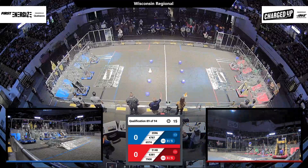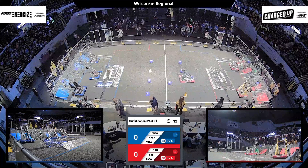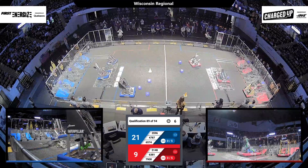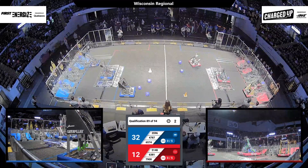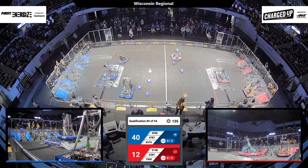Three, two, one — autonomous mode has begun. The programming and control period is underway. We're seeing the red alliance, with team 7900 Trial and Terror, looking for scores and going for that charging station. Blue alliance, with Axiom, successfully engages it as well. Blue alliance has a few more points on their grid as we head into the teleoperated period.